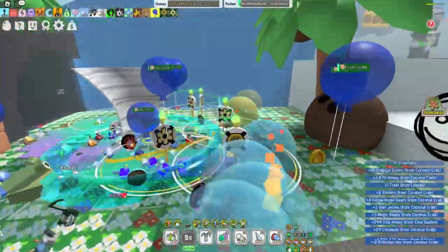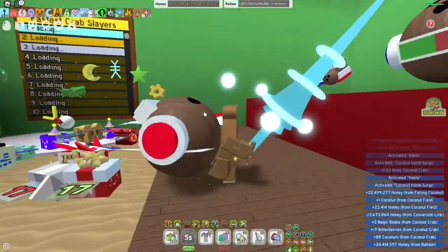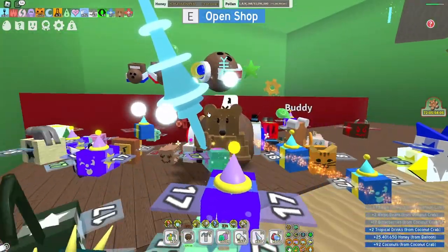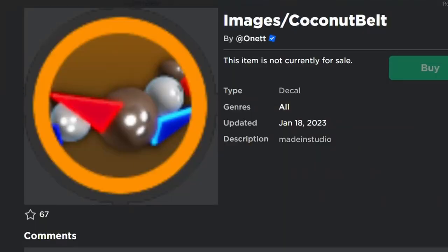Let's quickly get inside the coconut hut and check it out. It's not in here — that's right, it hasn't come out yet. It is still working on it, but let's have a closer look in the inventory and see what exactly it looks like.